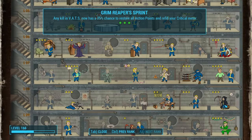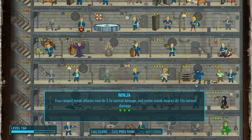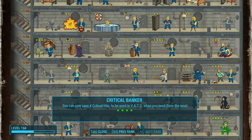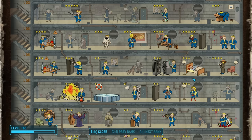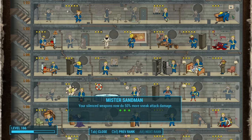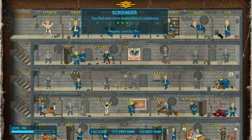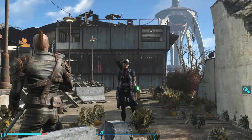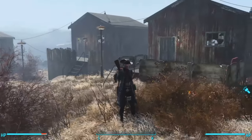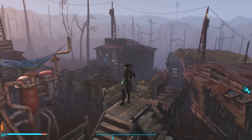I focused on agility, riflemen, VATS, and sneak perks first, before moving on to some of the others. As my Minuteman general and settlement builder, I also worked on her charisma and the perks necessary for building settlements. I wanted to side with the Minutemen with this character; however, I had made some mistake during the plot of the game that forced me down the path of siding with the Railroad, and by the time I realized it, it was too late. I had already built a ton of settlements and made a bunch of important choices. So I ended up siding with the Railroad on this character, but I still think of her primarily as my Minuteman general. On this character I have acquired and rebuilt every single settlement in the entire game.